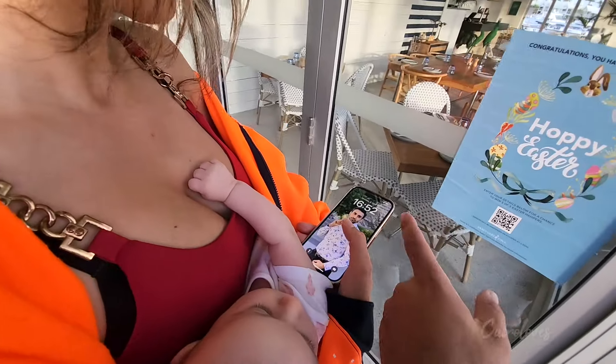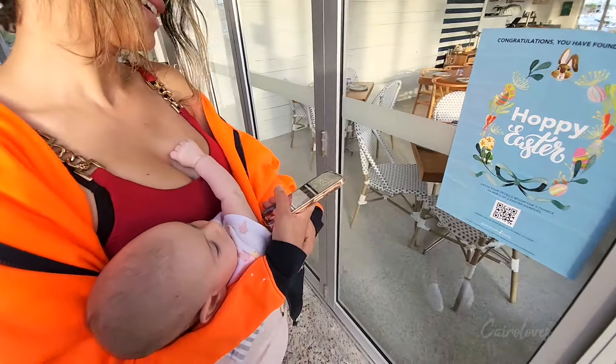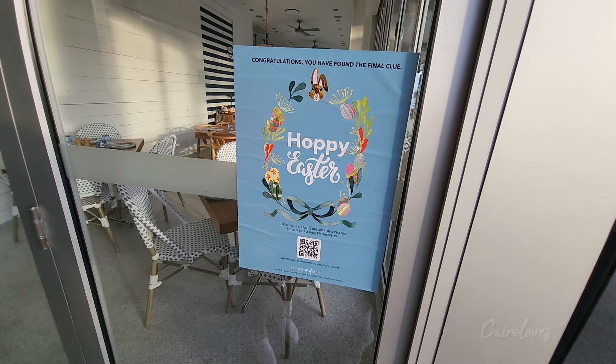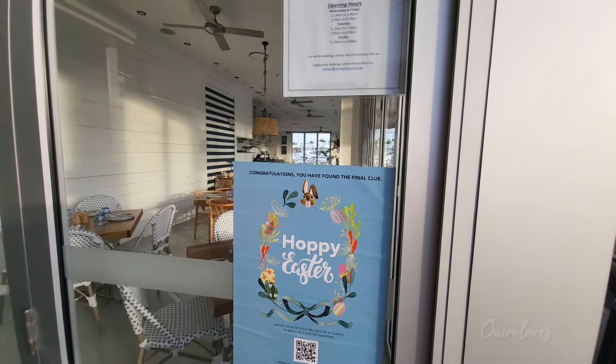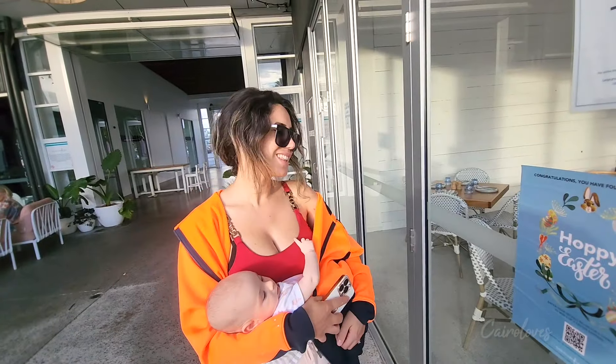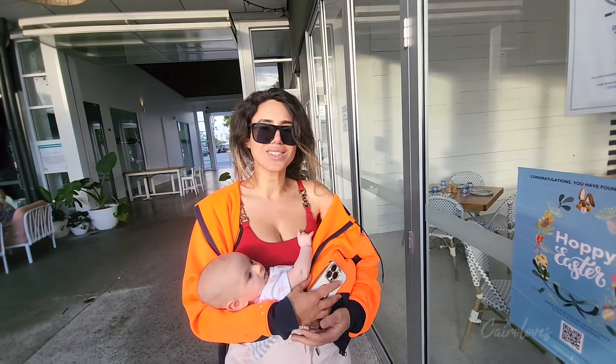By the way, Sophia's phone is on airplane mode — she's not actually using it. Is that the Anchor Boy Caffeine Bar? Yes! We have found the final clue — Anchor Boy Caffeine Bar. Done! That was our Easter egg hunt at Sanctuary Cove. That was fun!